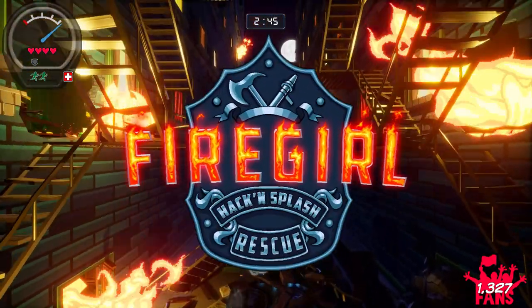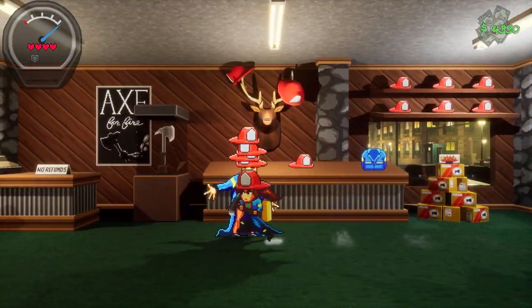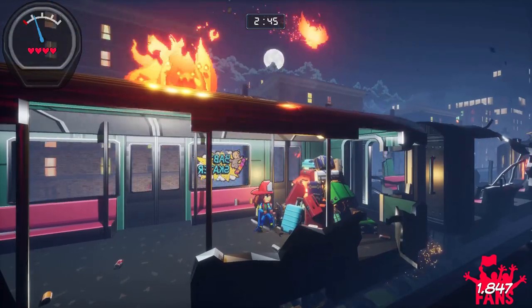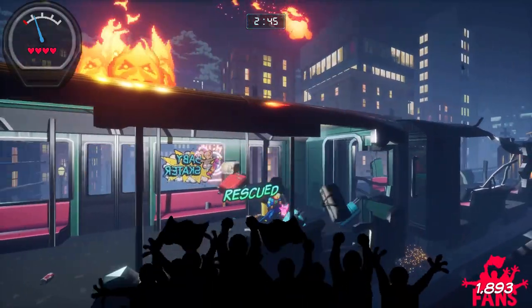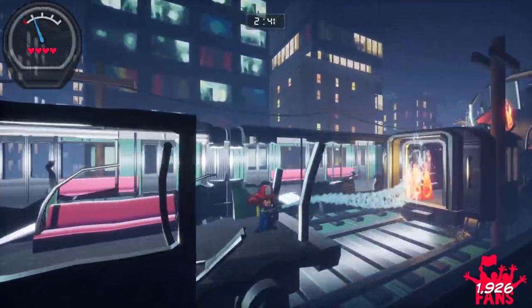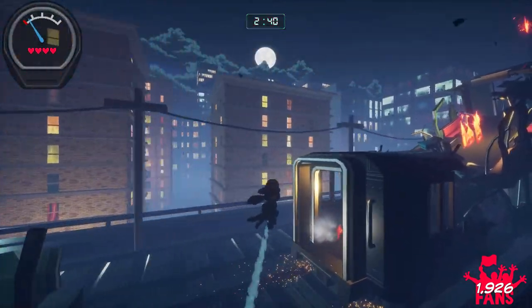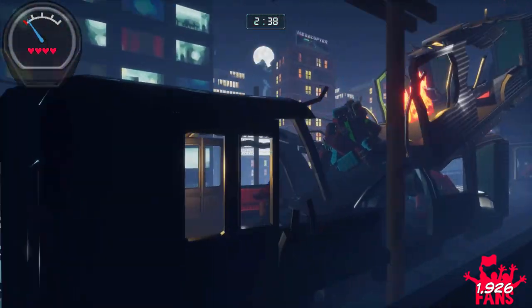This is Fire Girl Hack and Slash Rescue on Steam. Fire Girl is a roguelike platformer with procedurally generated areas that are on fire, and you'll be navigating your way through burning buildings, forests, and even a train or two, armed with both your trusty fire axe that you can use to chop down doors and clear debris, and your fire hose, which will help you to take out various fire-based enemies and to progress forward.